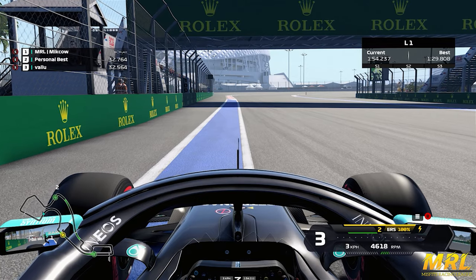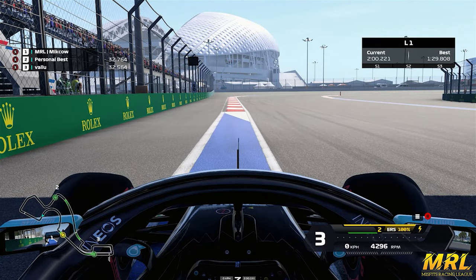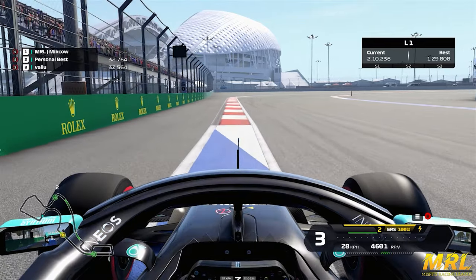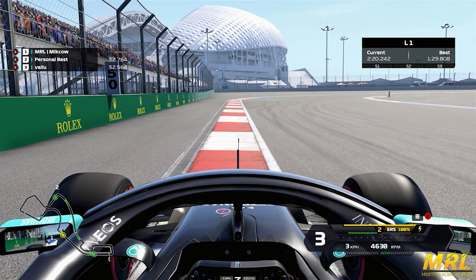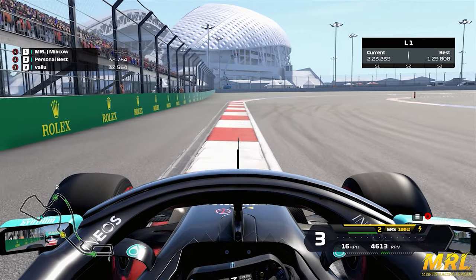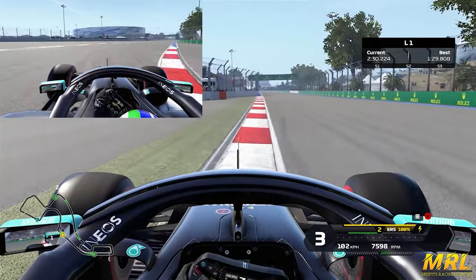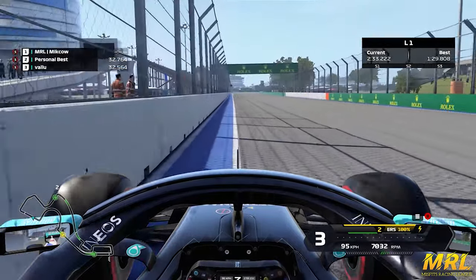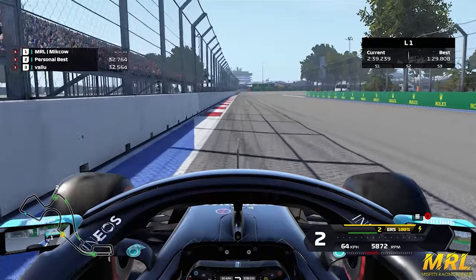For Turn 4, you're going to be braking just under this Rolex bridge — about where we are now is where you'll be slamming on the brakes for this very high-speed right-hander, just about 90 degrees. Use all the track available, aiming for the concrete on the left-hand side to really open up the corner. The more you open up the corner, the more speed you can carry. Really attack the apex curb and then use the green astroturf on the exit, being careful not to run into the wall on the left as the astroturf ends.